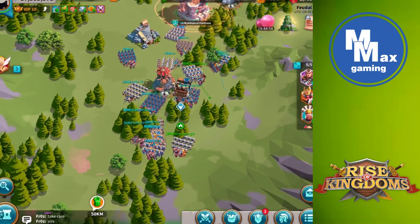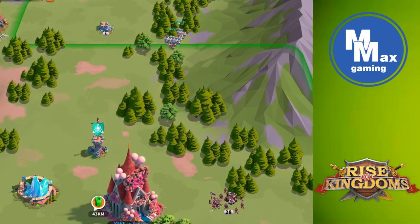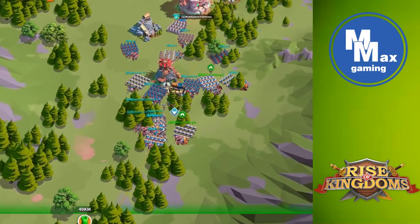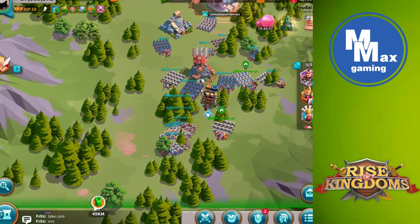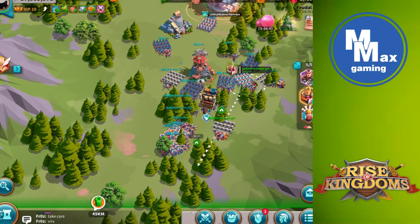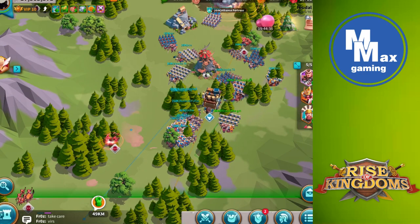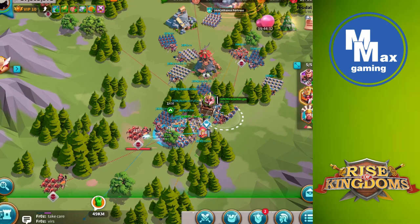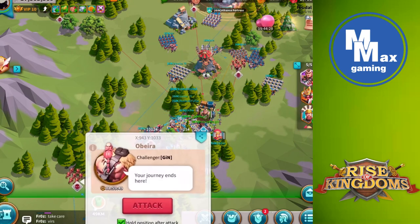I brought two armies to this battle: an all-cavalry unit with Minamoto and Genghis Khan — I'm trying to XP up my Genghis Khan — plus I wanted one unit that could move a little faster, and also a tanky unit because I didn't know how difficult the barbarians would be.